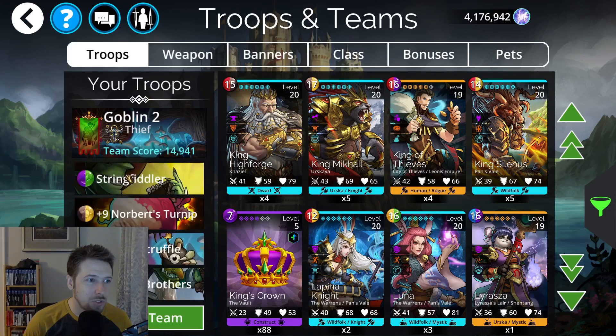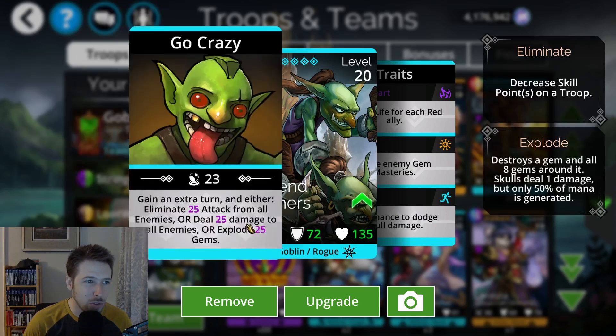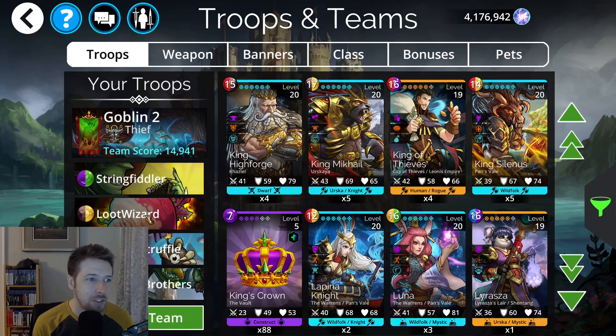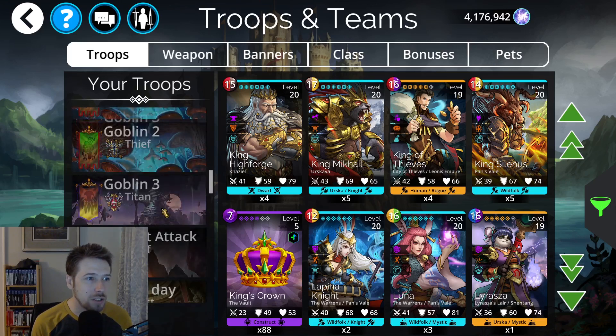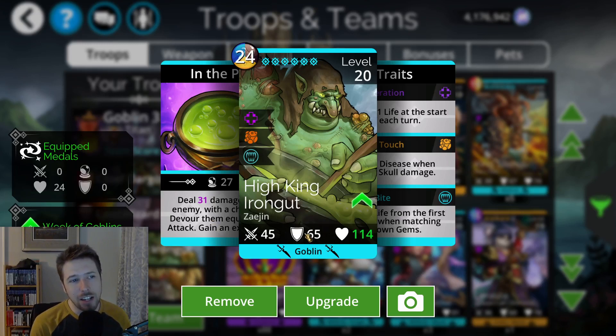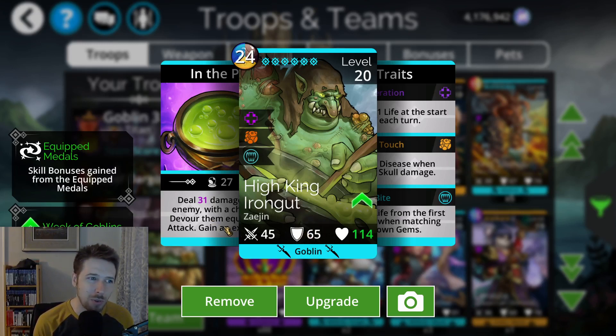For Goblin Team 2, it's a little different — we just switched out the Toad Squeezer for Nobend Brothers. This is another really good troop. It has three different options: eliminate attack from all enemies, deal damage to all enemies, or explode gems on the board. All three of those are pretty good, and it goes well with that weapon. Then there's a Goblin Team 3, which isn't pure Goblin. I did switch the class to Titan on this one, but you still could use it with Thief — though it's not really a great advantage, it's better with this type of team setup.